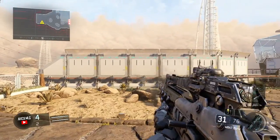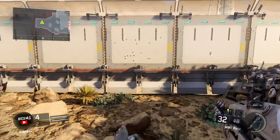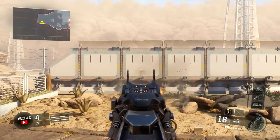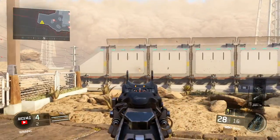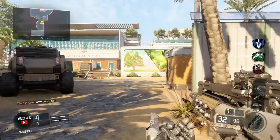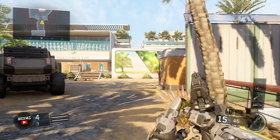Now if I were to hipfire, of course it's going to spread out — but it's in a little circle-type pattern. You're not really going to be hipfiring at all, especially with an AR. But once again, aim in. This gun is so easy to control. I'm not even putting my finger on the stick — you don't even have to fight the recoil. You just aim. That's why it's one of my favorite guns. Not touching the aiming stick, just the trigger, and it literally doesn't jump at all.